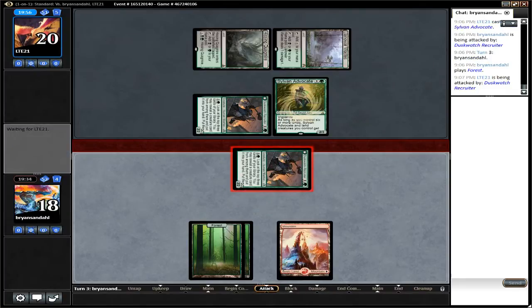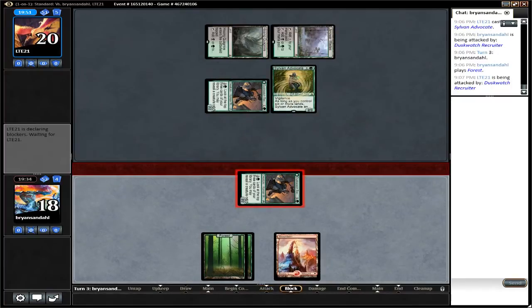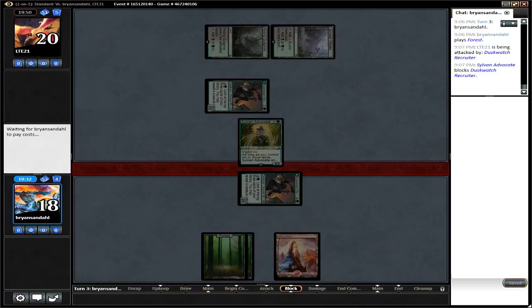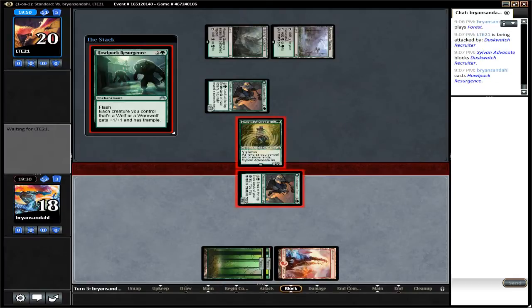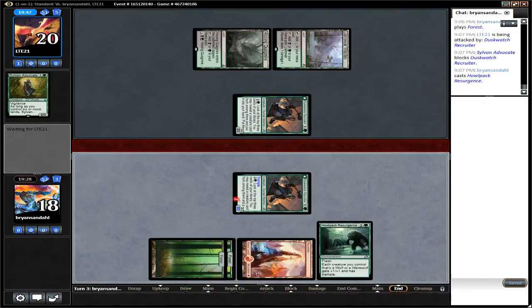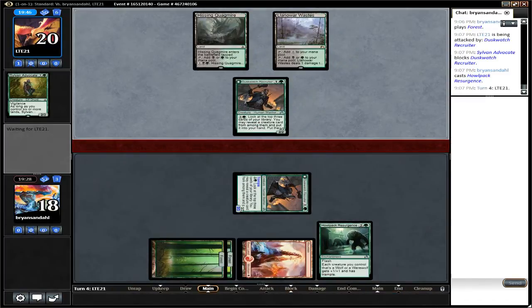This is a ballsy attack — 2-2 into the Sylvan Advocate. But you know that he has some kind of a trick; he wouldn't bluff at this stage. Howl Pack Resurgence — that'll get rid of the Sylvan Advocate. That's something I was thinking about, and I've heard other players talk about it too with Werewolves.